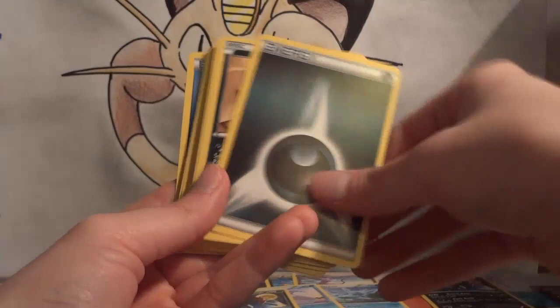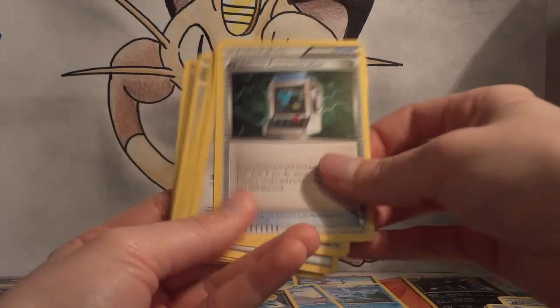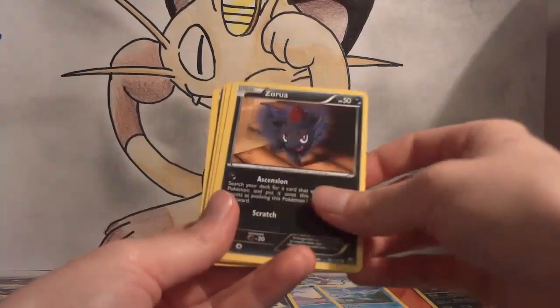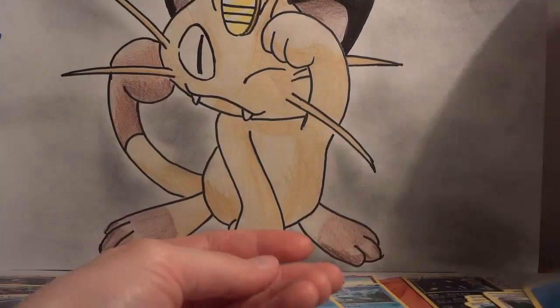Continuing: Piplup, Lillipup, another water energy, Woolaby, Slowpoke, Communication, water energy, Energy Retrieval, Dark energy, another Zorua, Cilan, water energy, Slowbro, Piplup, Prinplup, water energy, Full Heal, Ducklett, Communication, Lillipup, water energy, Slowpoke, Empoleon — it's a holo in the set but non-holo here, so it's a collection card — Zorua, Tympole, water energy, Energy Search, Cheren, and water energy.